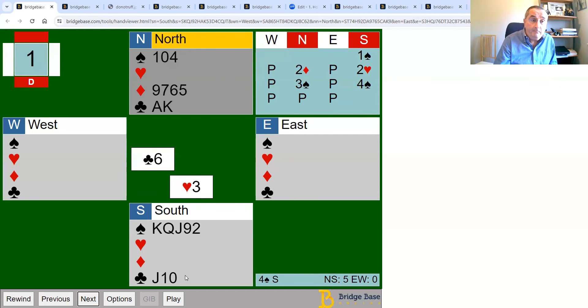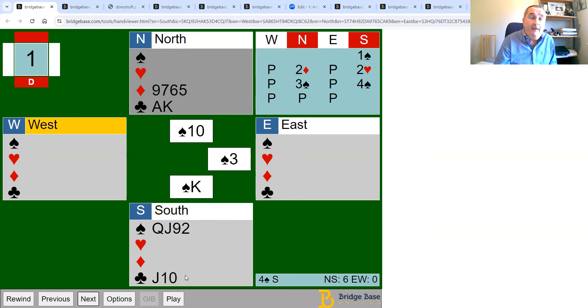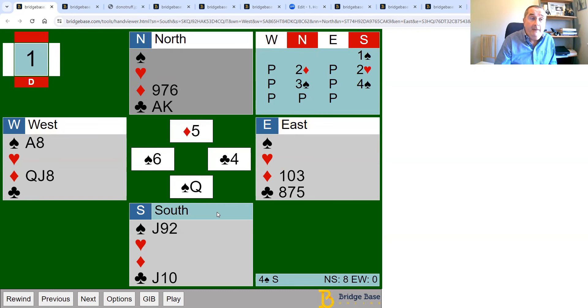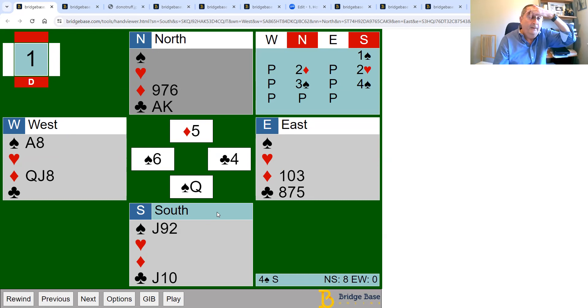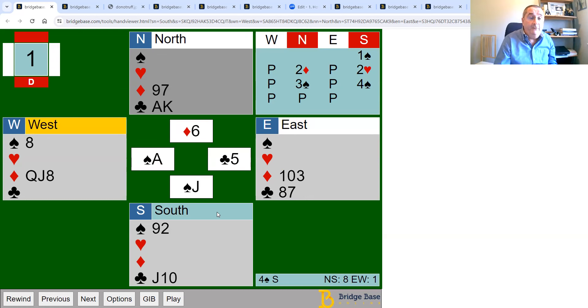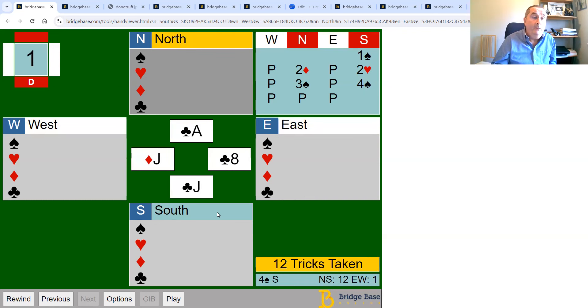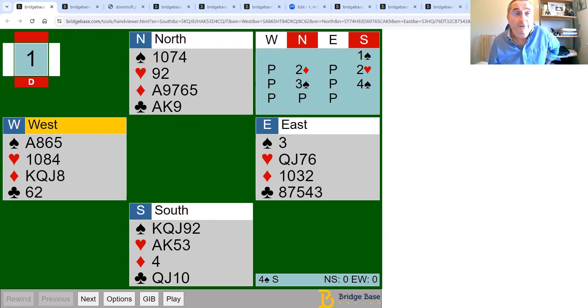We lead the last heart planning to ruff with the ten. On this layout west discards, so east has the last heart — we can ruff low, they play the queen. Now we go back to drawing trumps: overtake with the king and keep drawing. Let's bring up the four hands. We get a bad break but keep drawing trumps. West wins their ace of spades; if they play a diamond we can ruff it, draw the last trump, and cash the remaining club tricks.